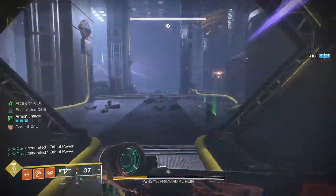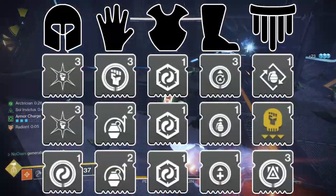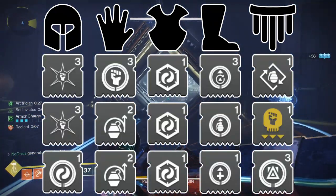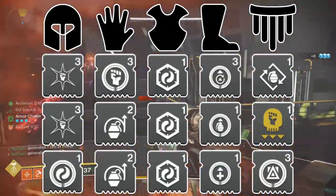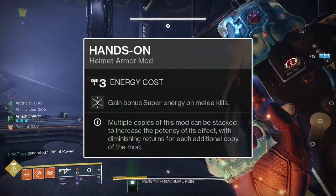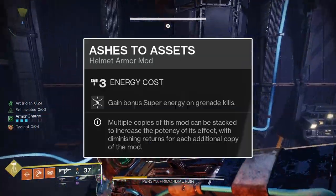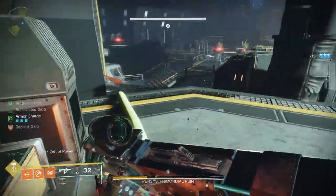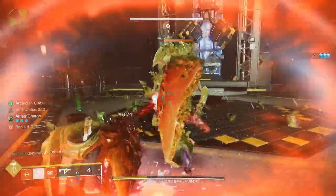For the armor mod setup, I'll put everything on screen first as a prescriptive setup. On the helmet, run two Hands-On mods and one Harmonic Siphon mod. The two Hands-On mods grant significant super energy upon melee kills. If running a damaging grenade frequently, you can swap one Hands-On for an Ashes to Assets mod to gain super energy from grenade kills. The Harmonic Siphon mod summons an orb of power upon getting a solar weapon multi-kill, which benefits super energy gains, armor charge, and ability and health regeneration.